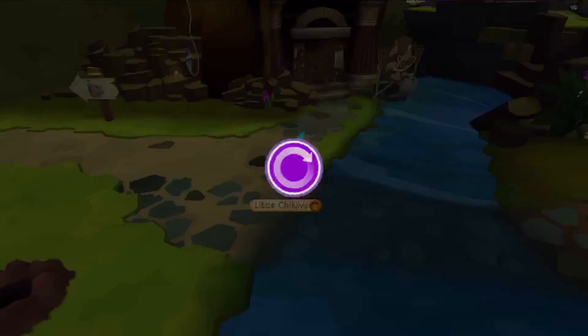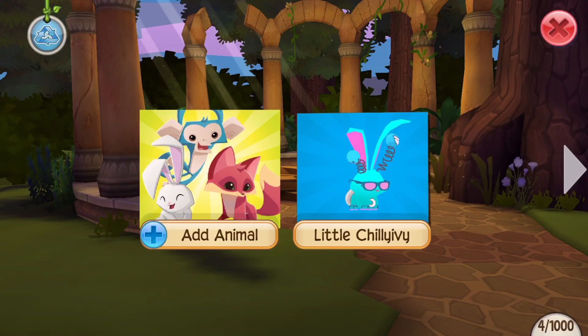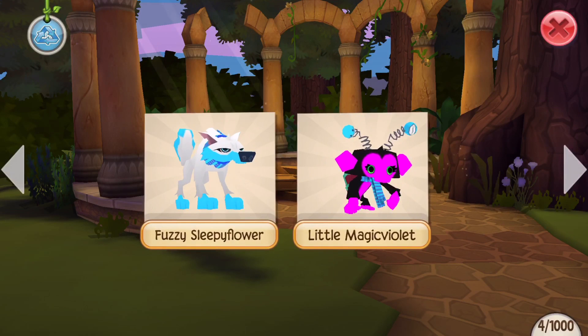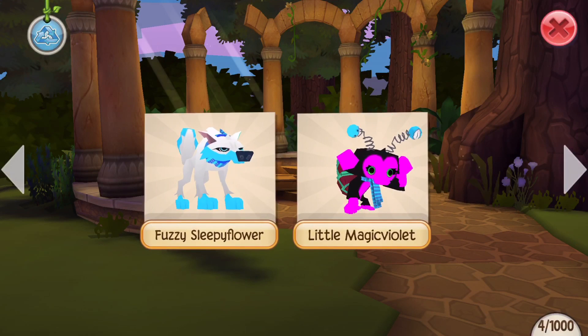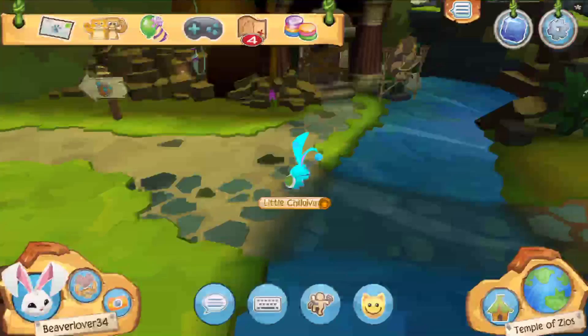I'll show you my real animals. I have this bunny that I'm using right now — the blue tells you that I'm using it, and it tells you the name at the bottom. I named my bunny Chili Ivy, and this was my very first animal.